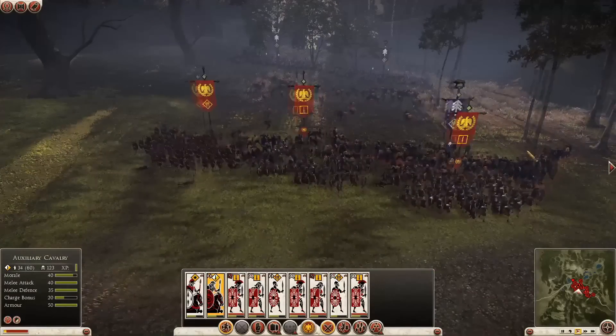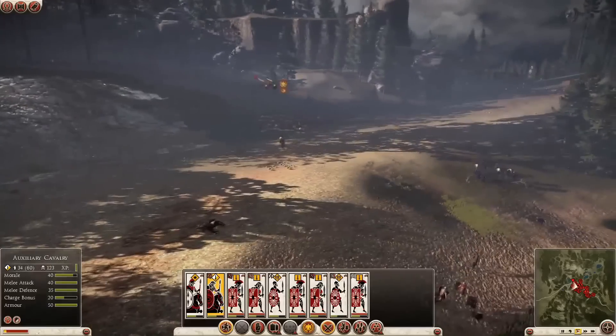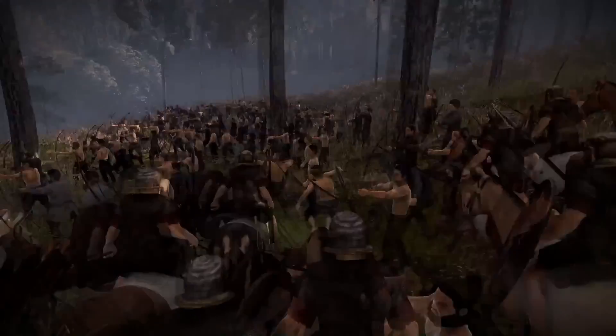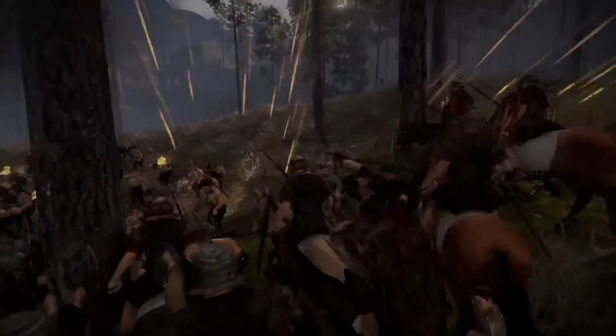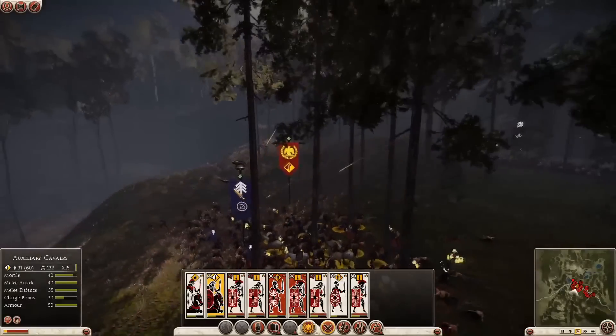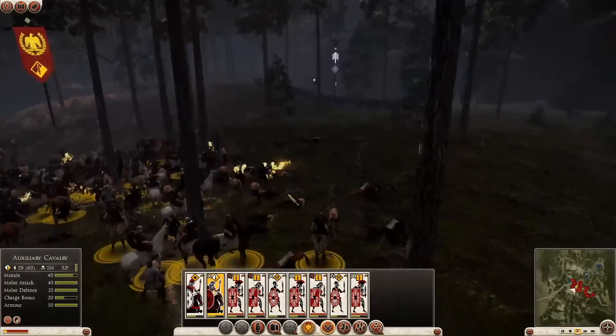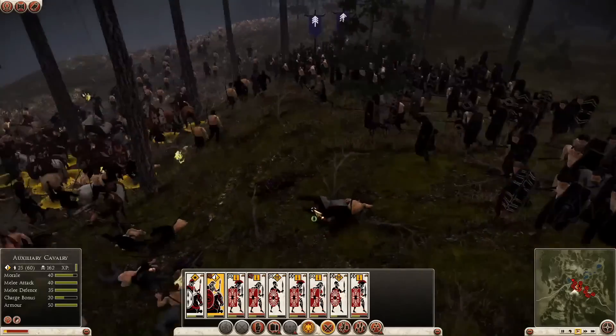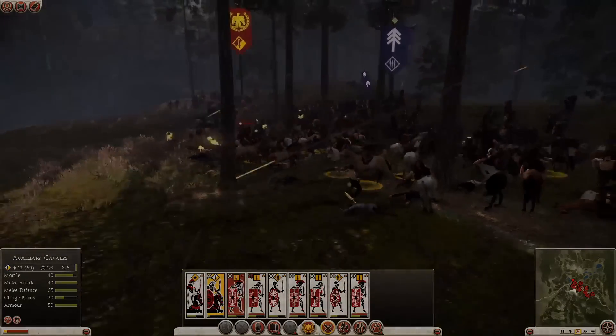So it's high time we turned our attention to these archers on the hill. I've got cavalry waiting for orders and they're the perfect counter against archers, so let's send them in. Our cavalry are in real trouble here though — this line of spearmen charging out of the woods is really bad news. We're just going to have to leave these guys to their fate.